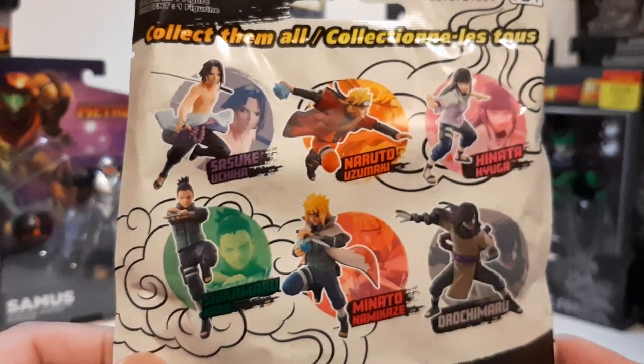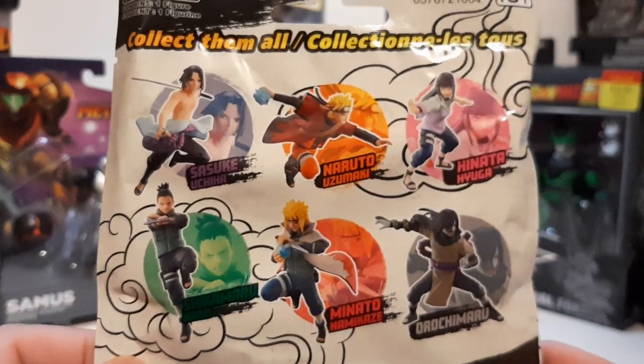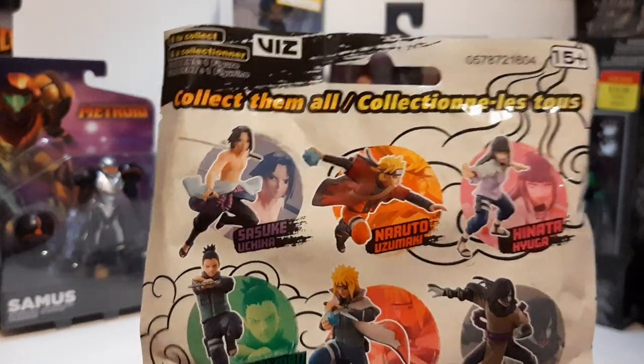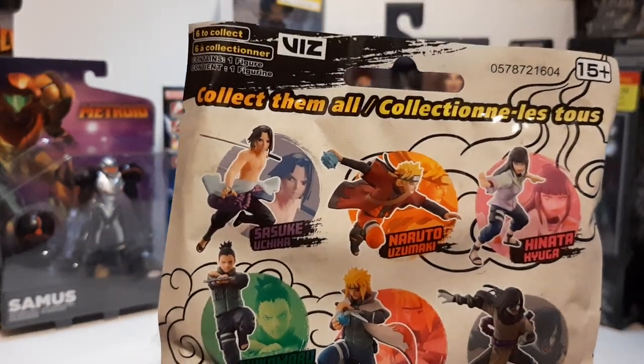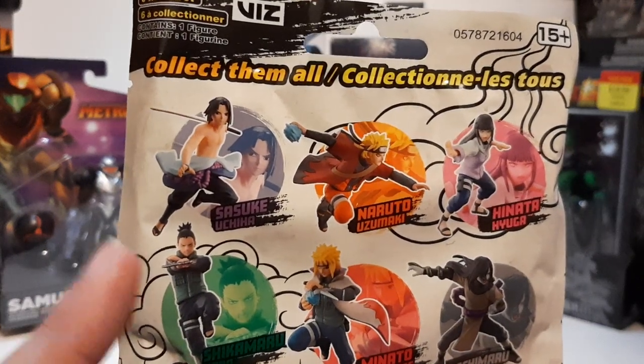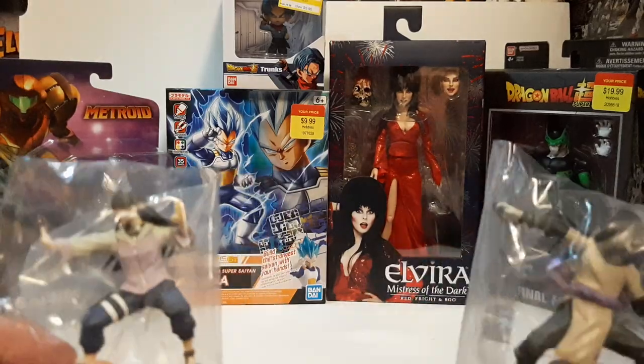These are mystery packs — basically a gacha series of mystery packs that you can get. This set right here, you can get either Hinata, Orochimaru, Minato, Shikamaru, Naruto Uzumaki during his Sage Mode battle against Pain, and Sasuke — I think when he was fighting against either Deidara or Itachi. I have no clue. But those are mystery packs, and I got lucky.